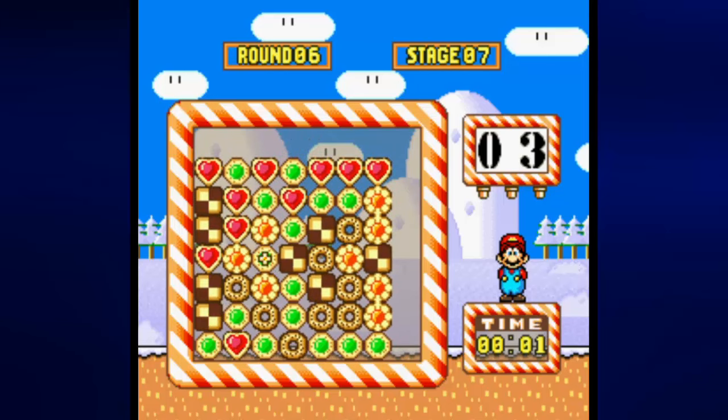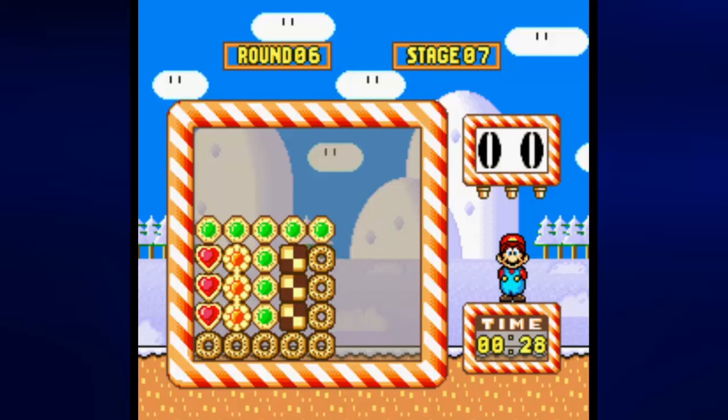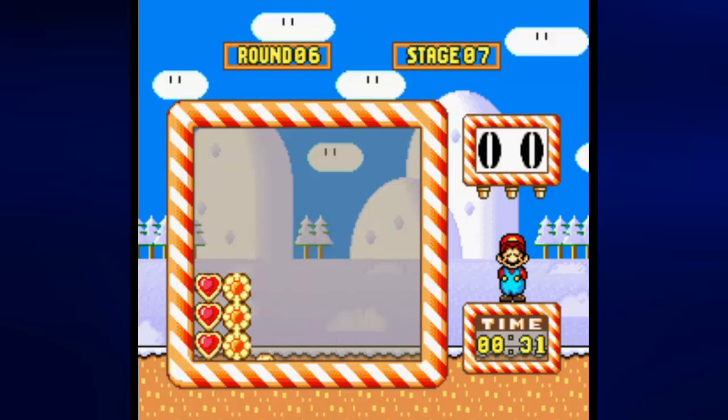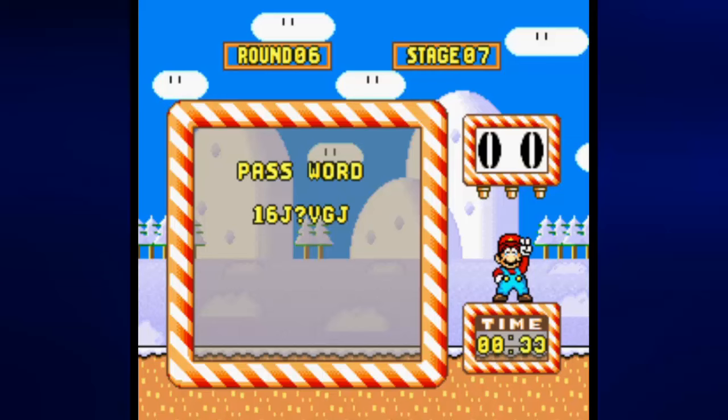Stage seven — you can do the steps in any order, but I recommend moving the middle row to the right first. This way, it becomes so much easier to figure out. You move the second column down; otherwise you will mess yourself up if you move it up. Then you have to move the middle column up. Judging by how everything is lined up, you know how this is going to go after that. That one took me a while, but I knew what the three moves were — I just had to figure out where to go.